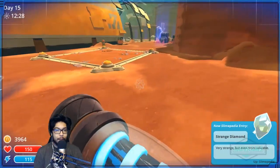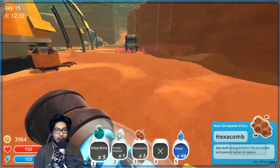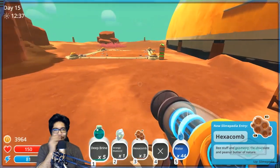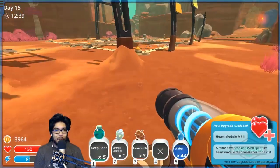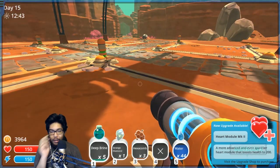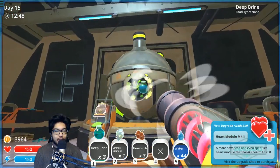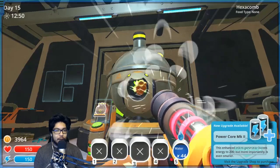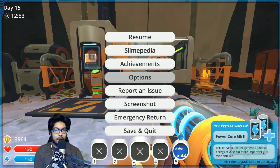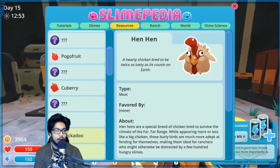Oh there's another plot here guys, I didn't see this! Another plot — wow, I need to finish looking around. So we have five plots. What the heck am I gonna put here? Heart module mark two — oh man, that's great. Let's throw these in here. With the diamond and stuff, power core. Let's quickly read about all the new stuff we just got.